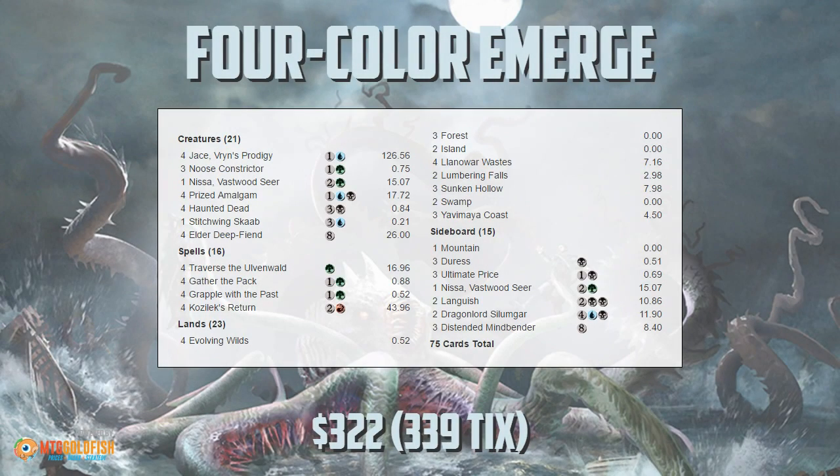Hello everyone, it's Seth, probably better known as Saffron Olive, and it's time for another Instant Deck Tech. Today we're heading to Standard to check out one of the best performing decks at Pro Tour Eldritch Moon — a deck that floated just a little bit below the radar. It didn't get a lot of camera time or a top 8, but it was very good and gave a lot of people great finishes. This is Four Color Emerge. The list I pulled is from Yuki Matsumoto, so congrats to Yuki on their performance. That said, a bunch of people on major teams played this deck at Pro Tour Eldritch Moon.